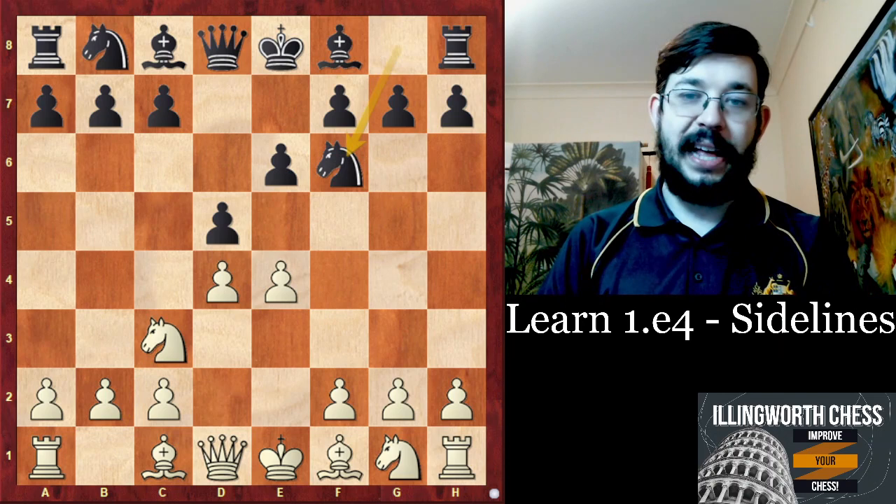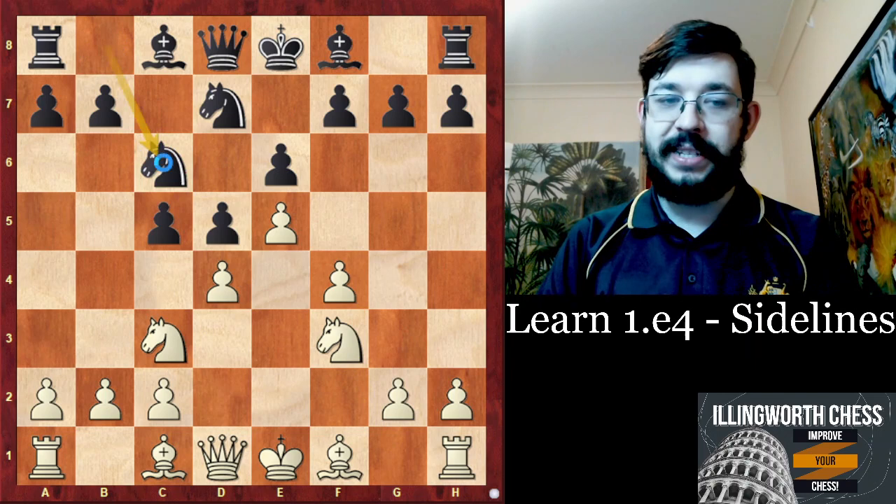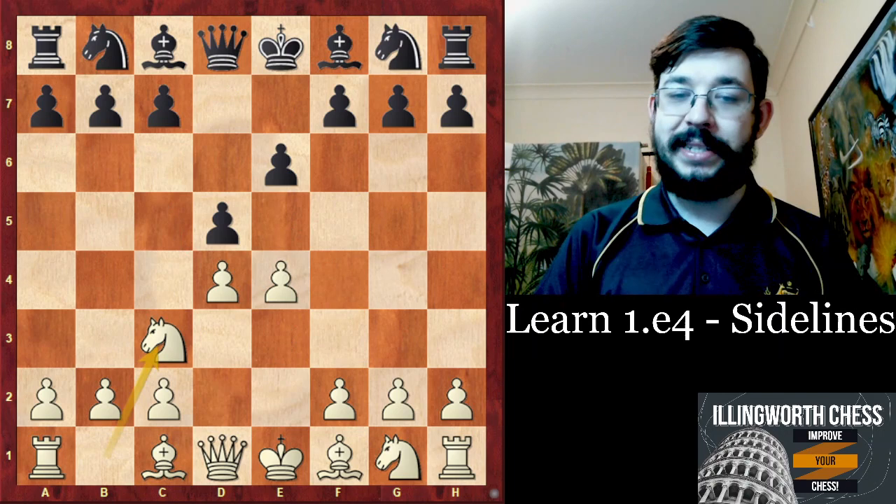To play Knight to C3, you have to be ready for basically two major branches. You have to be ready for the move Knight F6, which is the classical lines, which can lead to a quite closed centre with E5, Knight D7, and you have to play F4 as the Steinitz variation, where White gets a nice grip over the centre but Black is going to try to create counterplay either in the centre or on the Queen's side, leading to some quite unbalanced and interesting play.